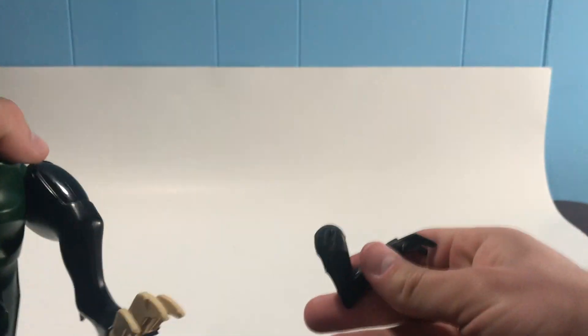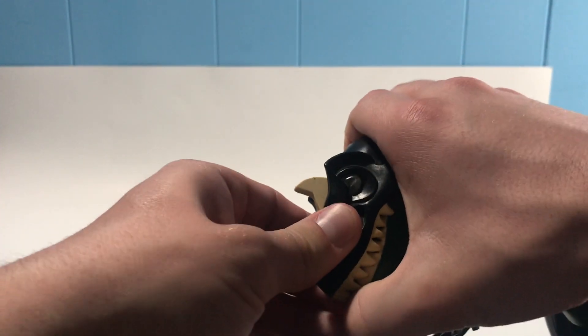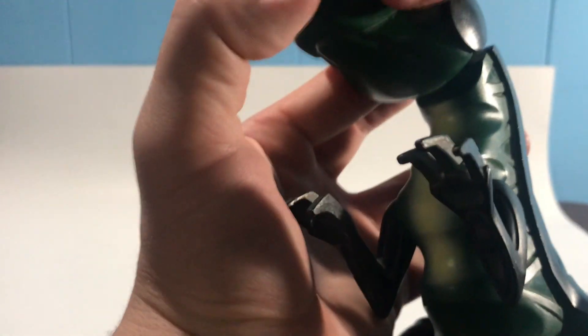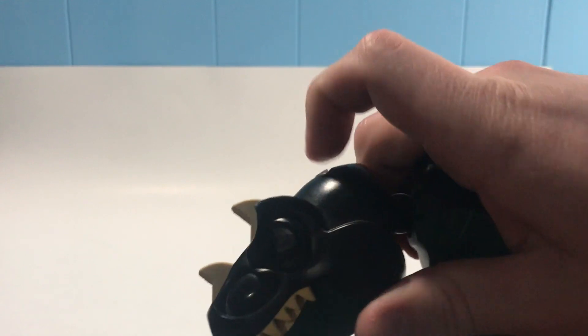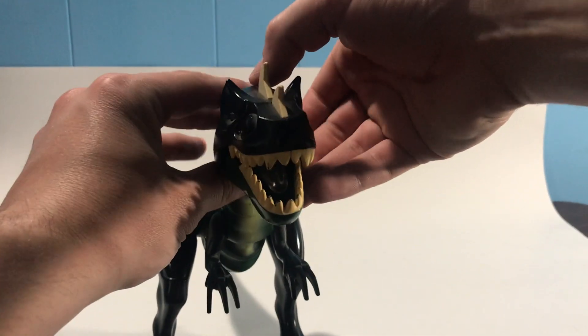Similar to the Jurassic World ones, it's just a giant mold. The arms come off like that — pretty cool looking arms. He can open his mouth, not very wide, but there's a little bit of mobility you can do.